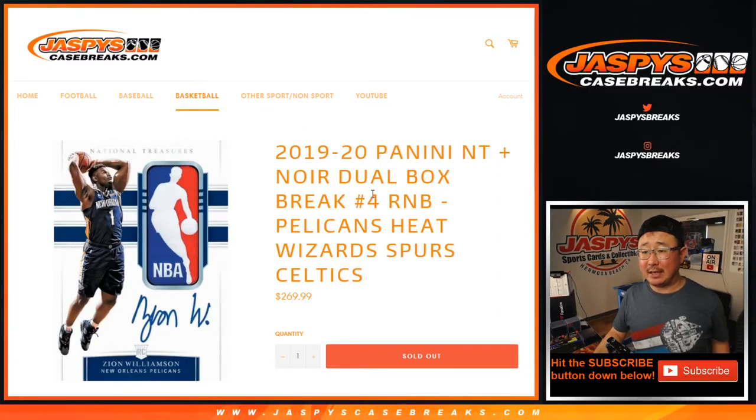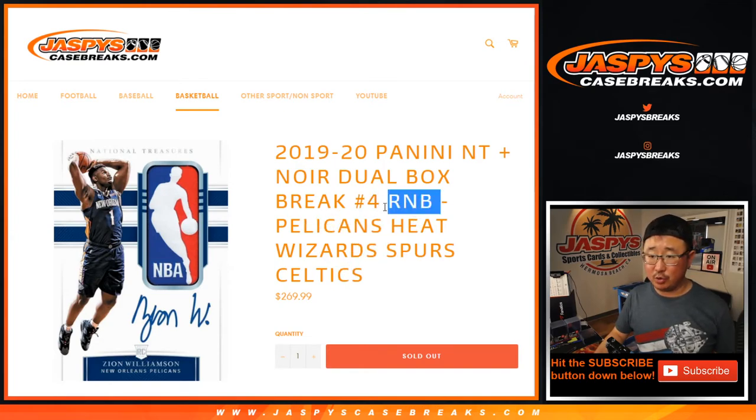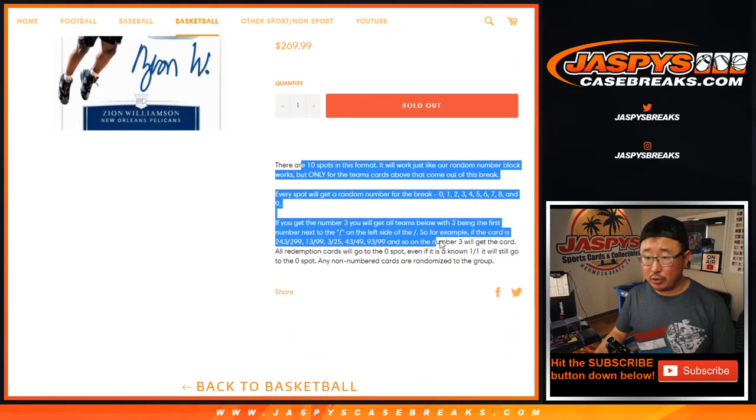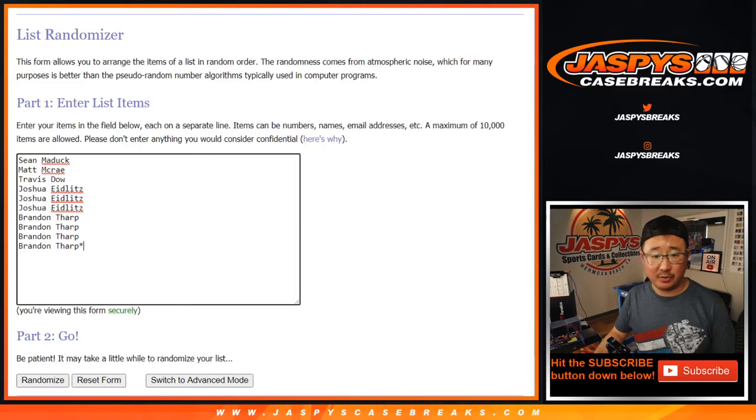Hi everyone, Joe for Jazby's Cagebreaks.com coming at you with a quick Pelicans, Heat, Wizards, Spurs, Celtics random number block randomizer for the dual box break number four, which is coming up in a separate video. The dual box of NT and Noir is pretty nice. Works just like our usual number block — zero gets any and all redemptions, you know the drill, you've read the description.